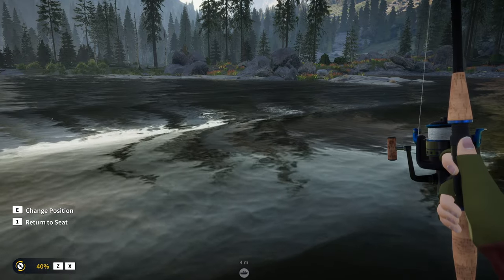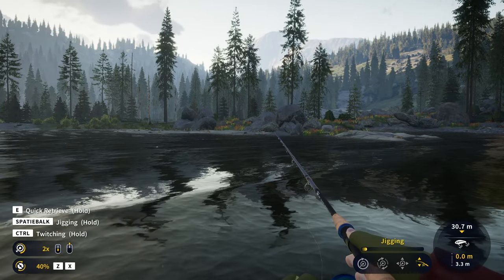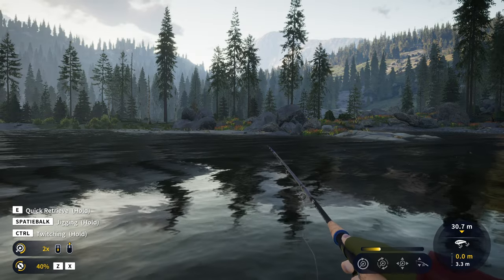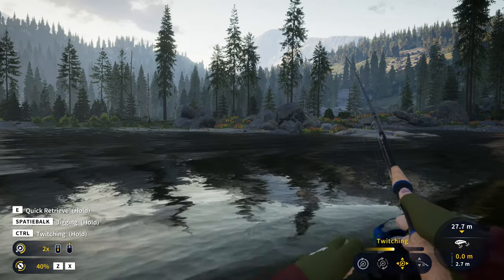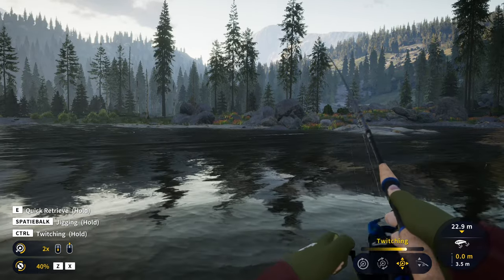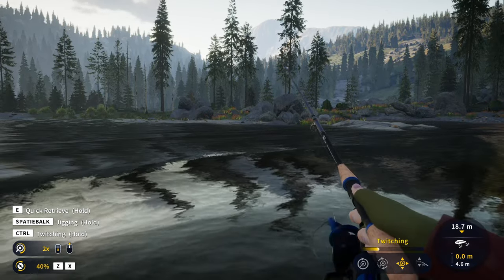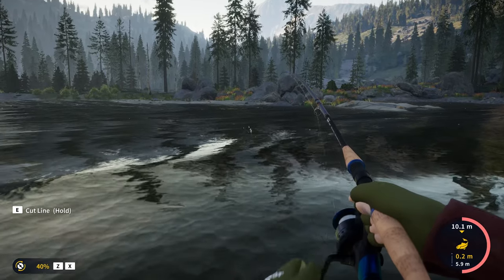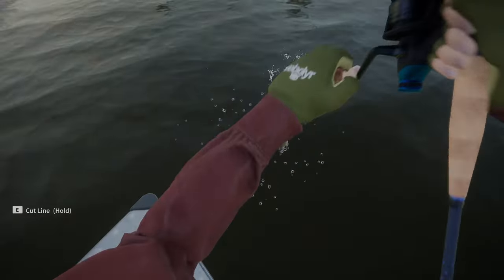At the bridge spot, go with 40% drag and speed 2 — that's more than enough. Bass show up on the thread at speed 2 and they're very aggressive. You need to push Control for twitching — so speed 2 with twitching. That's all you need to do. After this video I'm going to look at maybe getting a casting setup, going up to 4–5 kilogram line, which might let me target northern pike.